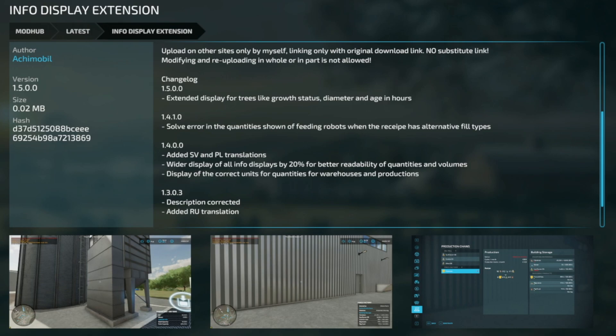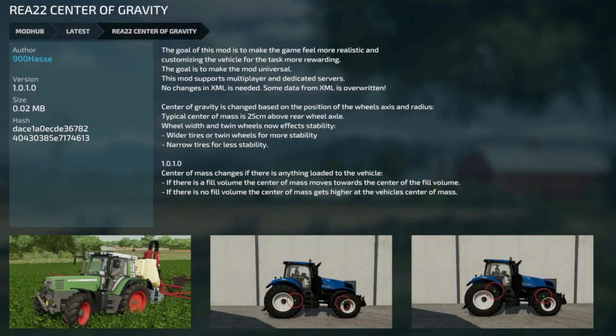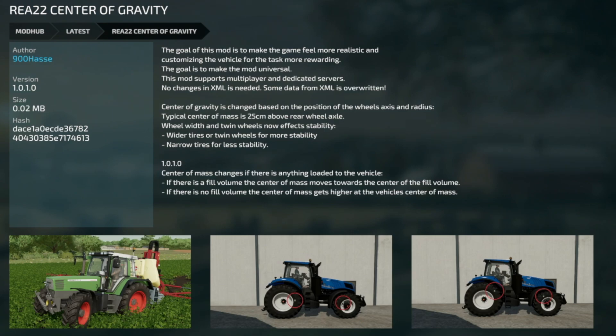Update to the Info Display Extension — version 1.5. Extended display for trees including growth status, diameter, and age in hours. Also an update to the REA22 Center of Gravity mod version 1.0.1: center mass changes if there's anything loaded to the vehicle — if there is a fill volume, the center mass moves towards the center of the fill volume, and if there's no fill volume, the center of mass gets higher in the vehicle.